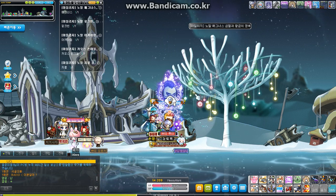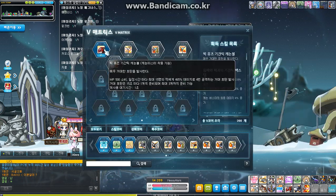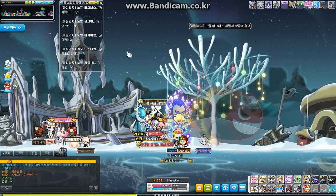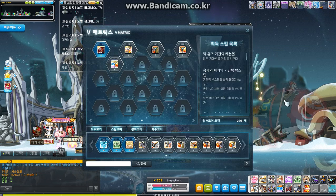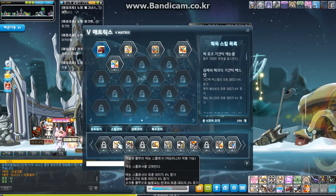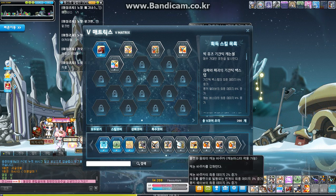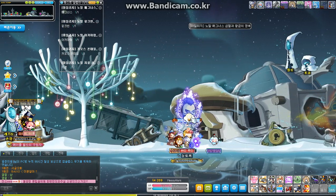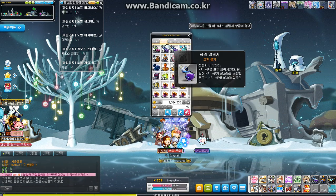Well, that's kind of everything. I have one spot saved for what I think is the best skill ever. That's it for today — just explaining the V Matrix and Arcane Symbol systems. I know you guys can't wait for the update; I couldn't when I was waiting for it here in KMS.